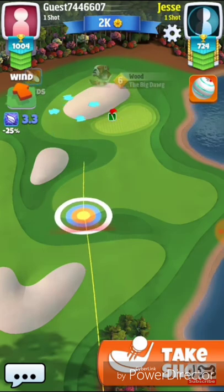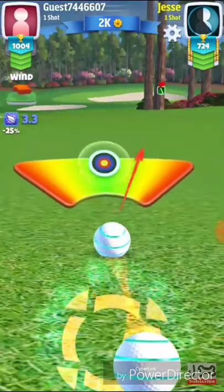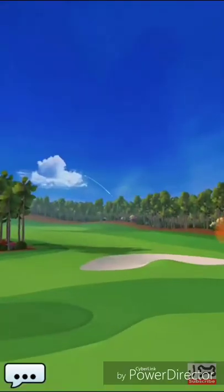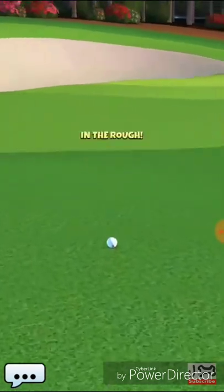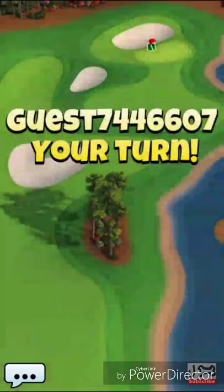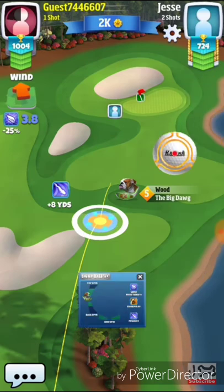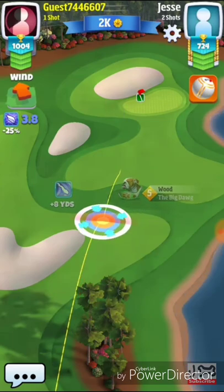Definitely a very difficult shot to make. Worst case scenario you're sitting in the rough fairly close to the hole. Best case scenario you roll through and onto the green or the fringe. Full top, full right curl and overpower — we hit a good shot there but we're not going to quite make it out of the rough. In the tournament we may have a little bit better wind. Keep in mind if you can't make that jump over the rough, it might be a good idea to lay up and put yourself in position for the chip.